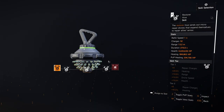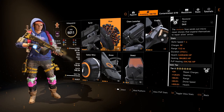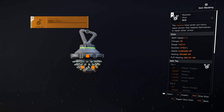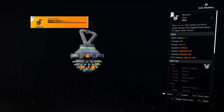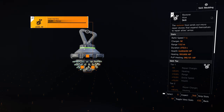I also run the Restore Hive. The mods I have on that are Healing, Range, and Health. I go for Range over the plus four charges because the range on your hive when you pull it down is bigger than when you're using the plus four charges on it.